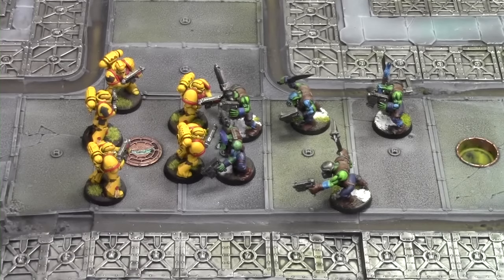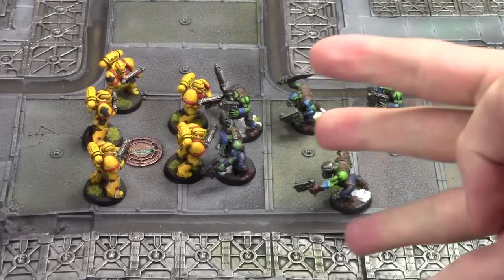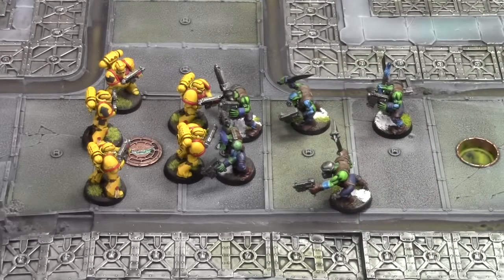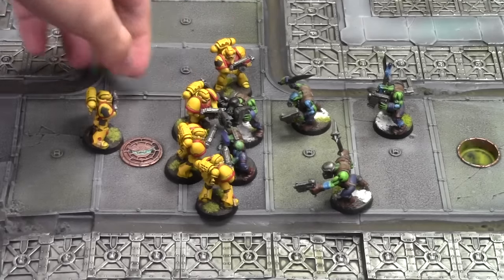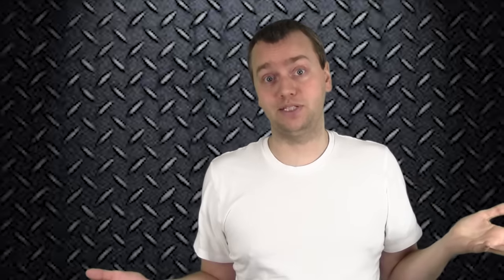Now let's walk through an example. Five Ork Boys with slugga/choppas have assaulted five Space Marines. We first look at initiative. Space Marines have initiative 4, Ork Boys have initiative 2. Starting at 10 and counting down — nobody acts until initiative step 4. At step 4, the Space Marines pile in up to 3 inches. Any Space Marine base-to-base or within 2 inches of a model in base-to-base gets their attacks. The Space Marines each have 1 attack and didn't charge, so they get five total attacks.